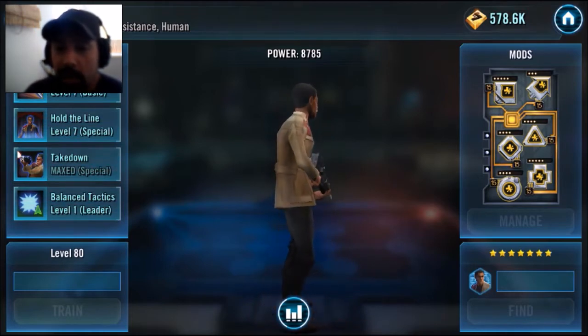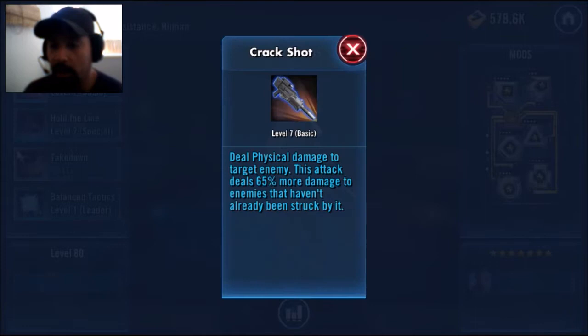He has that basic — it's the Crack Shot. That's when he deals physical damage to a target enemy. This attack deals 65% more damage to enemies that haven't already been struck by it. So that's pretty good — it's all about the damage with that Crack Shot.